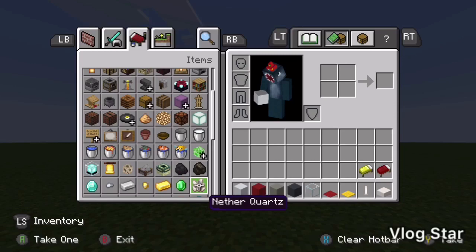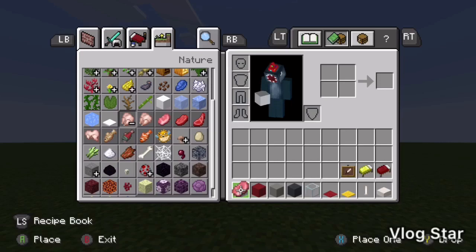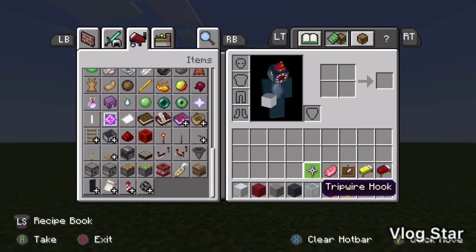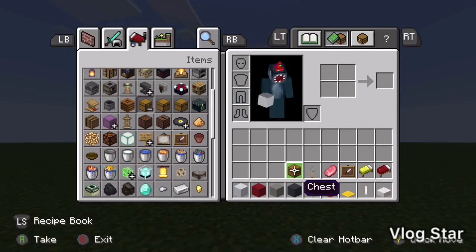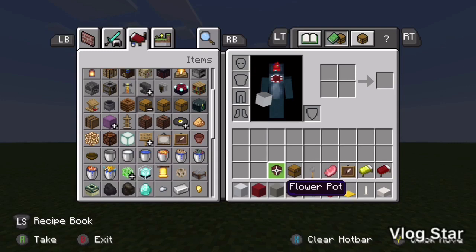Next we'll need some ice and item frames. Then we'll need some pork chops — you'll see why we need this later. We'll need two tripwire hooks to be precise, and a chest. Also a flower pot for decoration, like a cup.